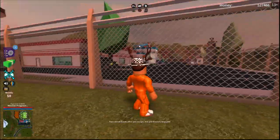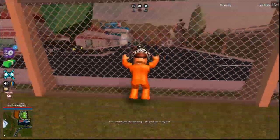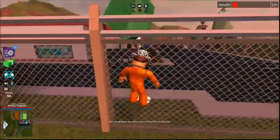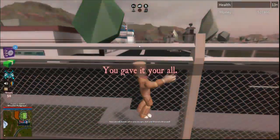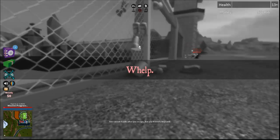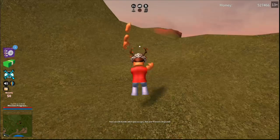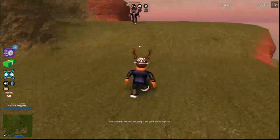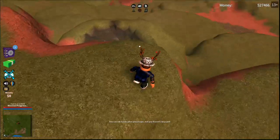I just escaped! Now jump up on this gate until you slowly die, because apparently metal kills humans in Roblox physics. And now you should be teleported to one of the many bases — I'm on top of the volcano.